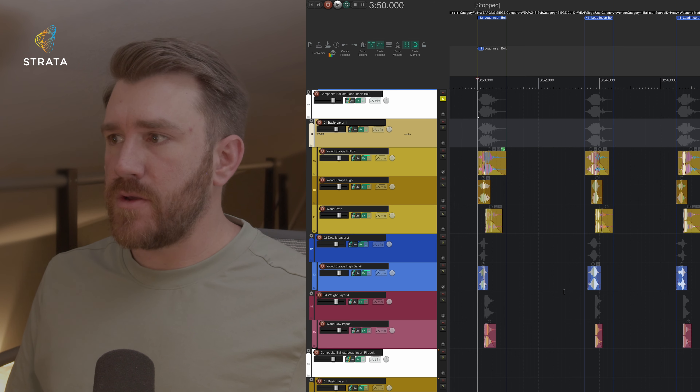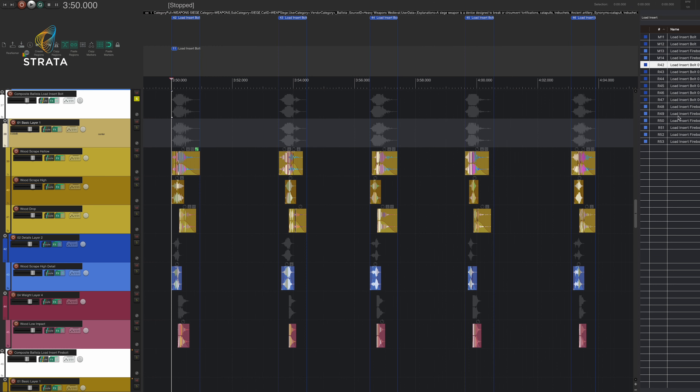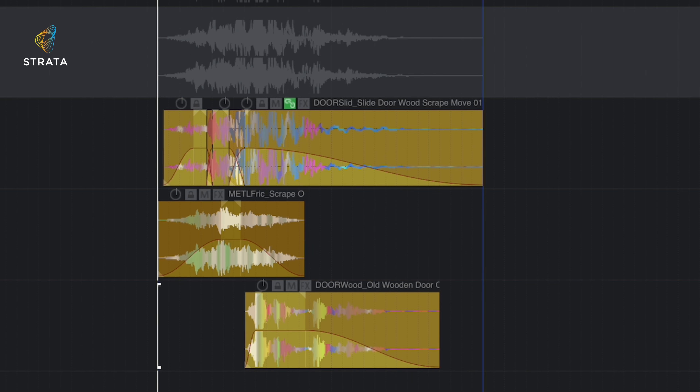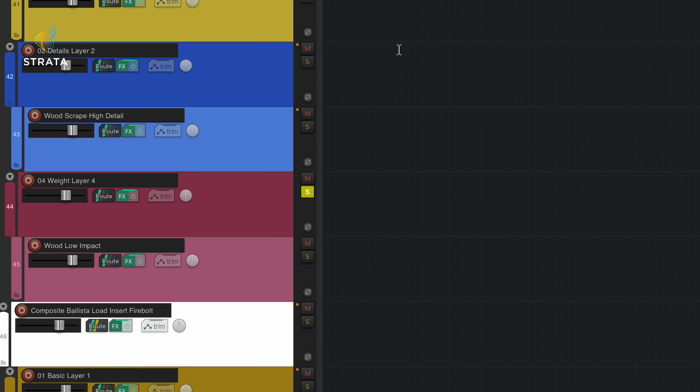For the ballista, we also have loading insert bolt sounds — insert bolt and fire bolt. Here's the bolt broken into layers. We have six variations for these. There's a basic layer with some wood scraping and a wood drop sound, then layer two with a really highly detailed wood scraping sound, a bit more intimate than the other layer, and then you have some weight — the roof beam falling.